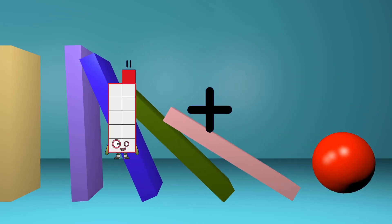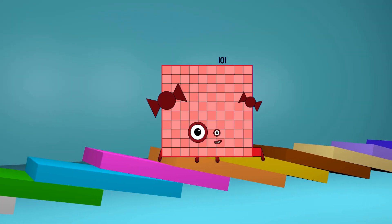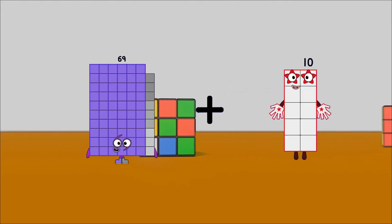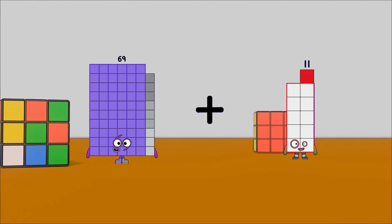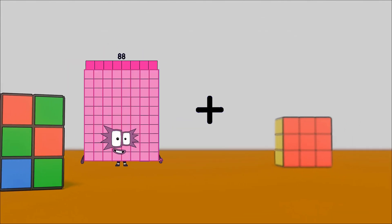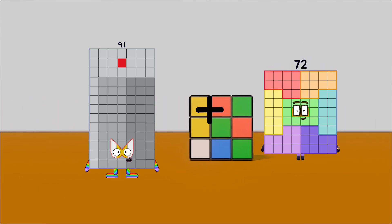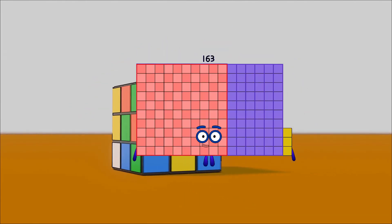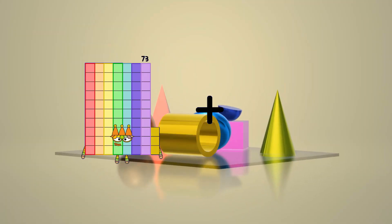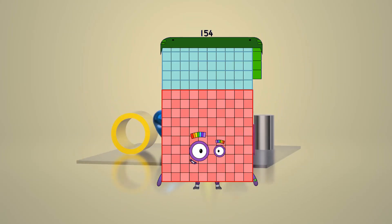11 plus 90 equals 101. 69 plus 11 equals 80. 91 plus 72 equals 163. 73 plus 81 equals 154.